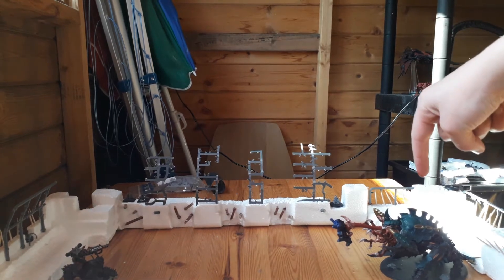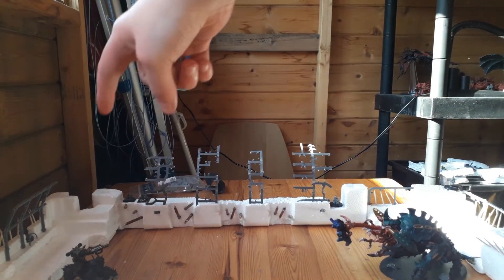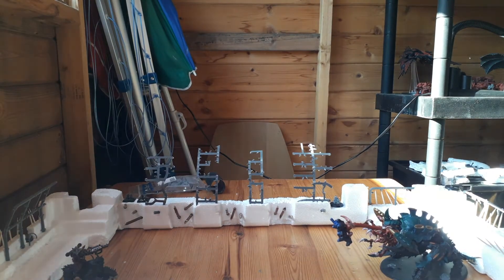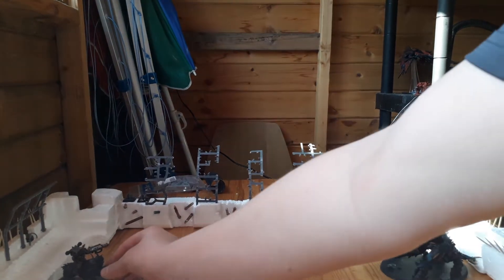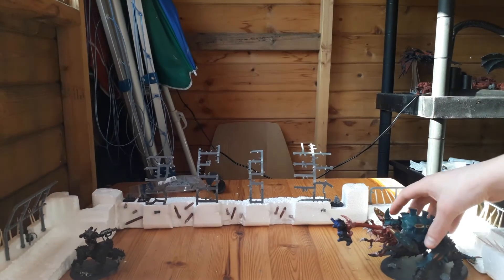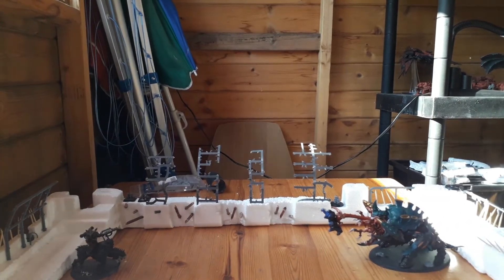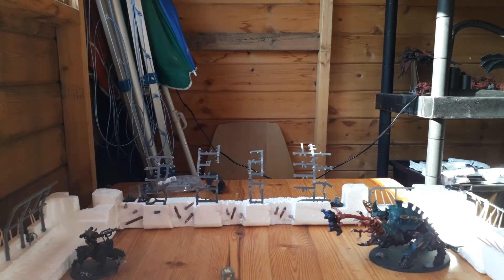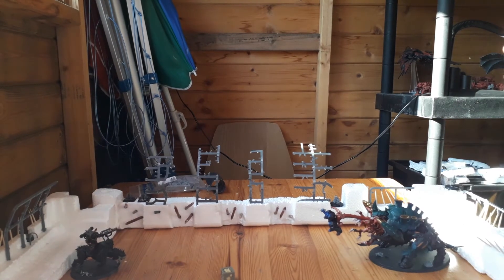Here we've got my Horror Specs and here we've got a Chaos Lord riding a Juggernaut. I'll just move that a little bit over so you can see it better. First we are going to roll off — Juggernaut gets 6, Horror Specs gets 1, so the Juggernaut goes first.